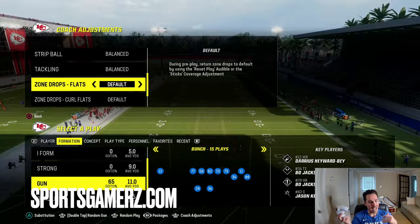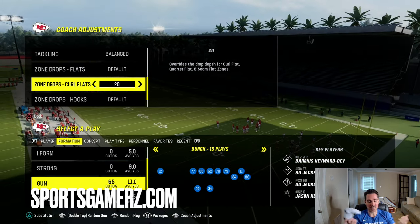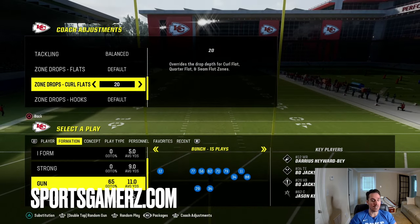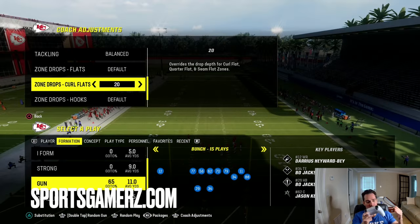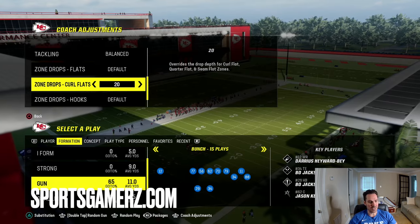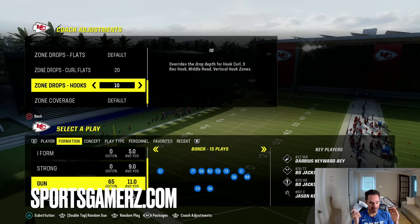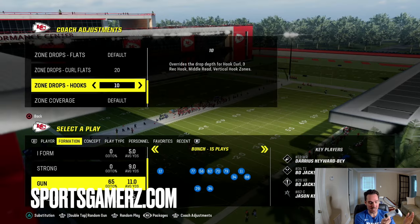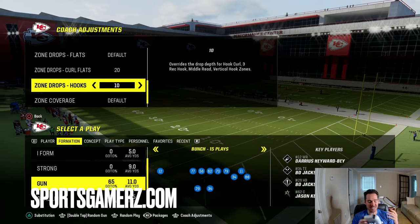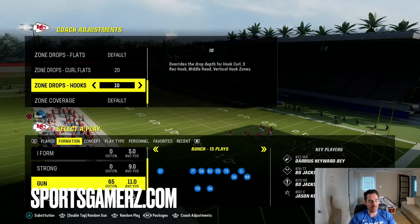Your curl flats you're going to want to set on 20. You might be wondering why set them on 20 if we're inside the 10 — we're mostly focusing on when the offense is between the 5 and 10 yard line. At this area of the field, passing concepts change and you can't just easily run the ball in. When you put your curl flats on 20, you can use these to defend the corners of the end zone that are really hard to defend. Then, put your hook zones at either 5 or 10 depending on what yard line the offense is on — basically you want the hook zones one or two yards into the end zone. If your opponent's at the 7 or 8, put it on 10. If they're at the 4 or 5, keep it on 5. If they're at the 12, put them on 15.